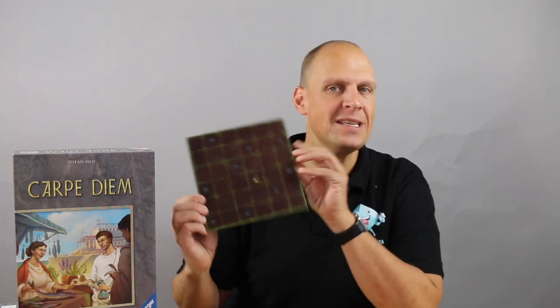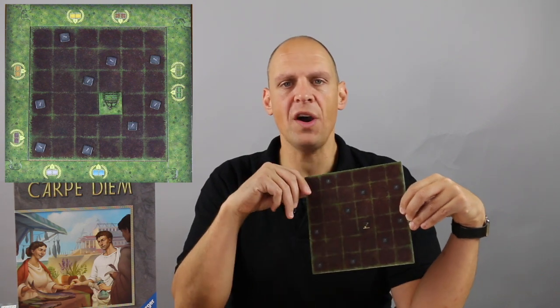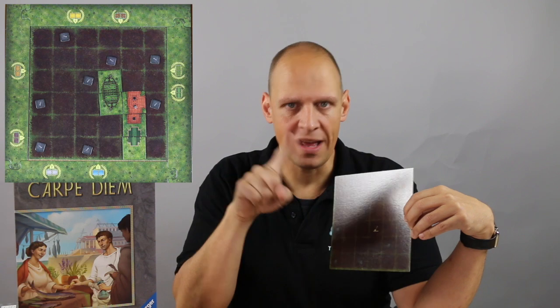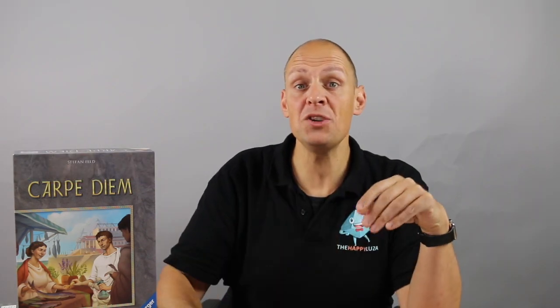Carpe Diem is set in ancient Rome, 1 BC, and every player is putting tiles on their city district. You'll start here on the shovel space and from there on you'll move orthogonally, putting tiles down Carcassonne style, making sure that every side is always making sense and not touching sides that are not of the same kind. You will be finishing different kinds of areas: landscapes, dwellings and villas, trying to make points and getting resources.